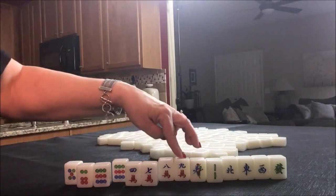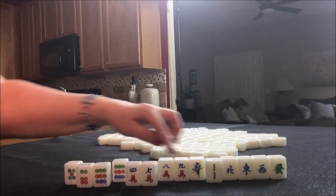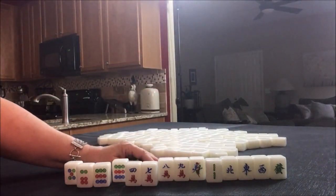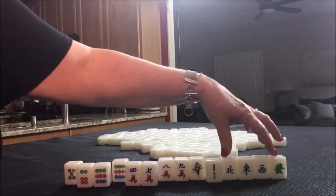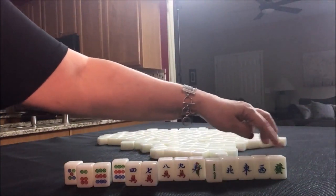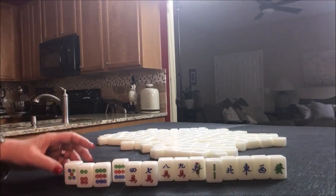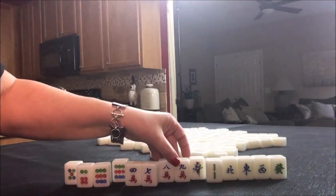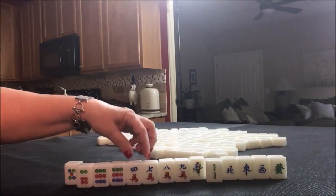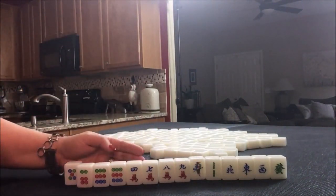We would have 1-2-3-4-5 discards. Now, that would be a Knitted Straight, but there's also Lesser Honors and Knitted Tiles, number 34. Both the Knitted Straight and the Lesser Honors and Knitted Tiles are 12 fawn. This would allow us to use these honors. If we were to get the South, the Red and the White Dragon, we could even play Greater Honors and Knitted Tiles, number 20 — that's 24 points. So I think what I would do is discard the 5-dot and the 1-bam to start. The 4 we'd need for knitted. I think I would start by discarding this 5 and just take it pick by pick, keeping in mind Outside Hand or Knitted Tiles.